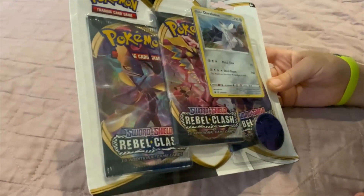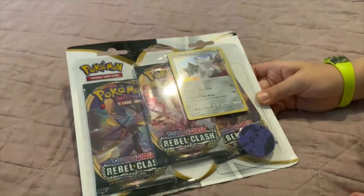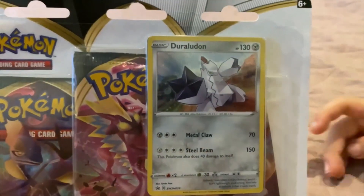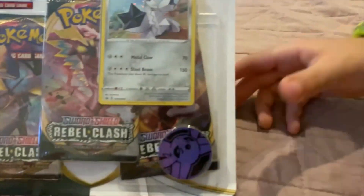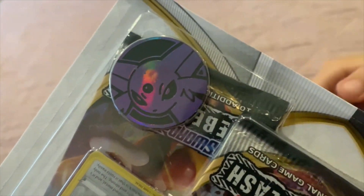Oh look, there's Duraludon — I don't know, you can read it. Duraludon. Oh my gosh, and there's an Espeon coin down there. Espeon's upside down. There you go. So let's open it.